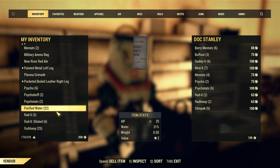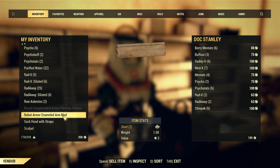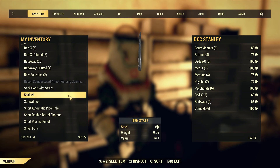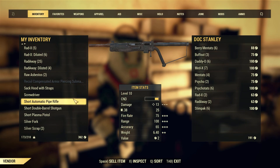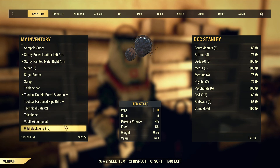Some purified water — don't drink it, don't waste it, sell it. Sell some weapons if you can. Good weapons sell for good money. Pipe weapons don't sell for that much. Silver scrap or gold scrap — not really worth it. Don't sell telephones. You can also sell things like blackberries.